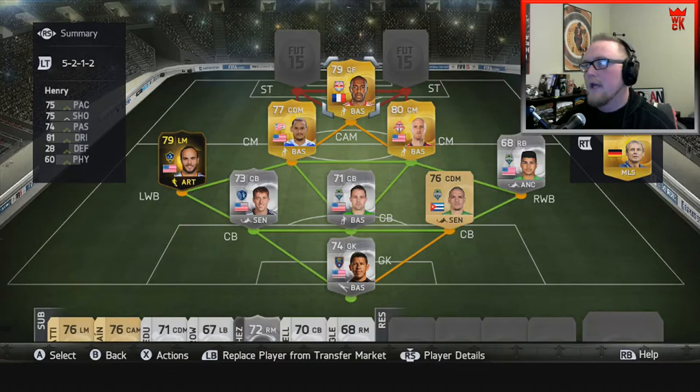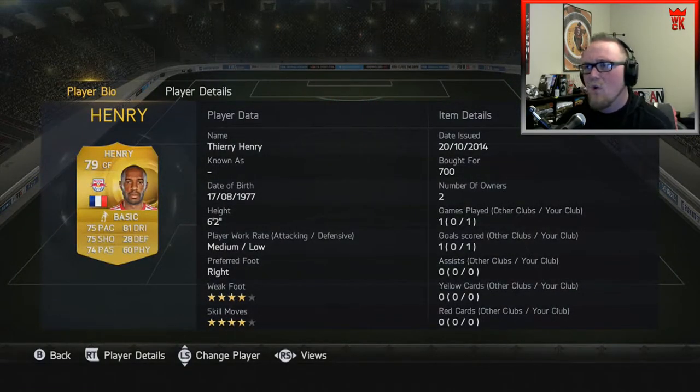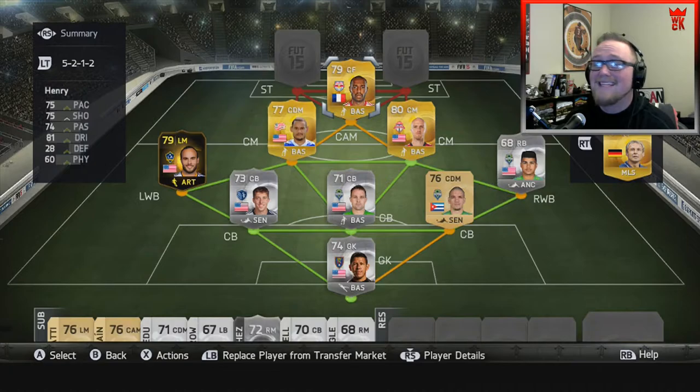In the central attacking position I've got Thierry Henry, the French legend from New York. He's actually pretty cheap — only cost me 700 coins. He's got 75 pace, 75 shooting, 74 passing, 81 dribbling, and only 60 physical, but that won't really matter. Most importantly, he's a four-star skill player. There are only two four-star skillers on this whole team and he is one of them. That's one of the reasons I went with this formation — to drop him right in there and hopefully he can be the leader of the offense.